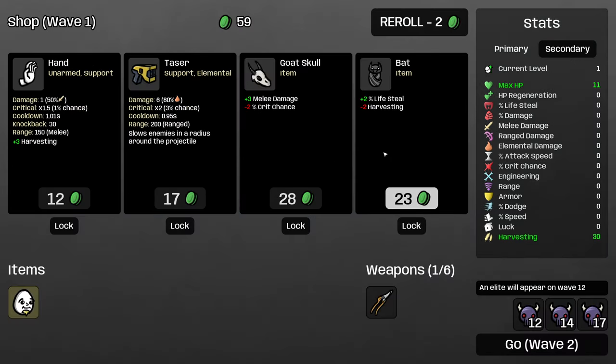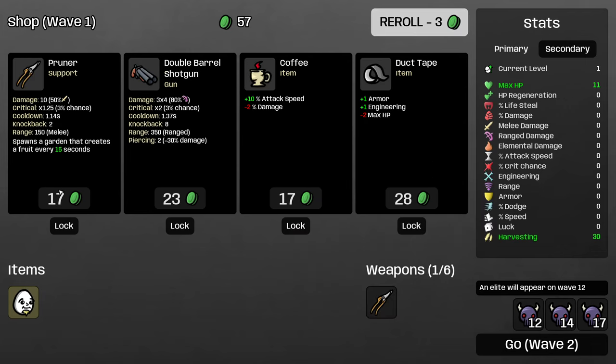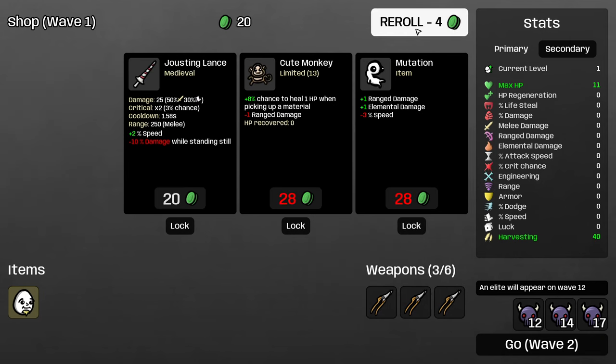I'm going to re-roll this whole mess — we're looking for the Pruner. Pruner is also really good because it's a support weapon, so it increases your harvesting. I'm going to roll past the coffee and the duct tape, both of which we would take, but we really just want to find more Pruners here, so I want to maximize that possibility.